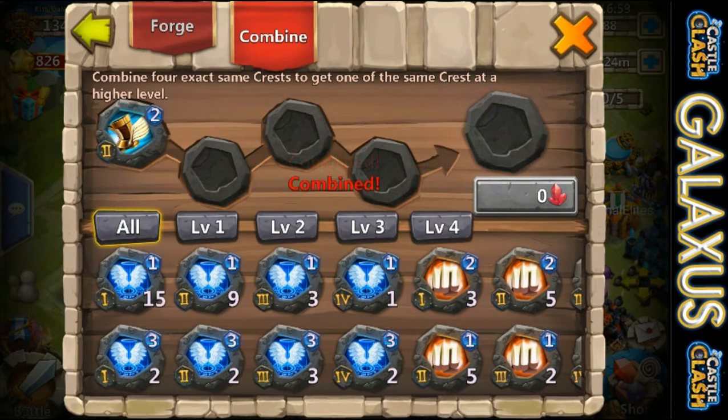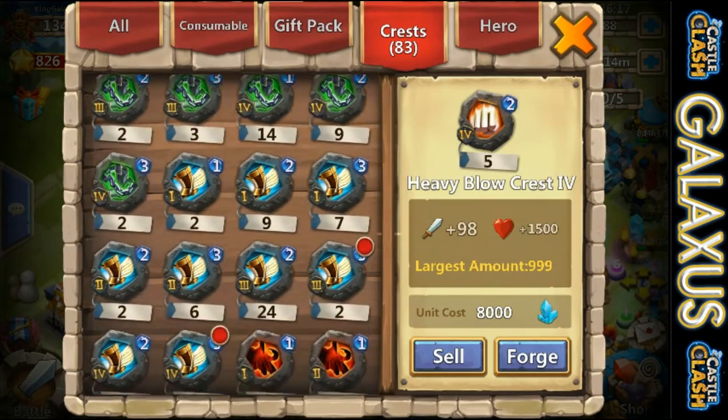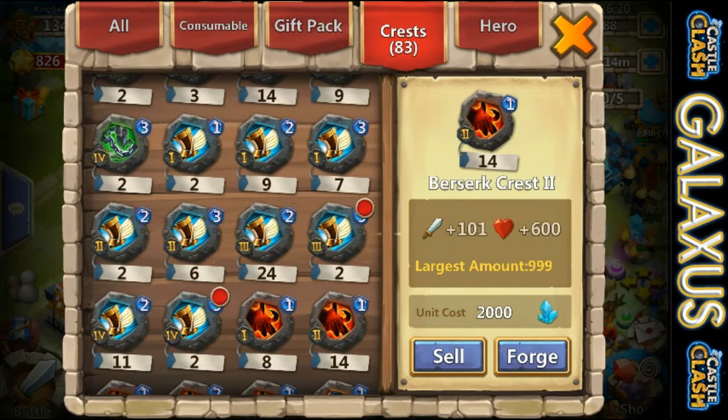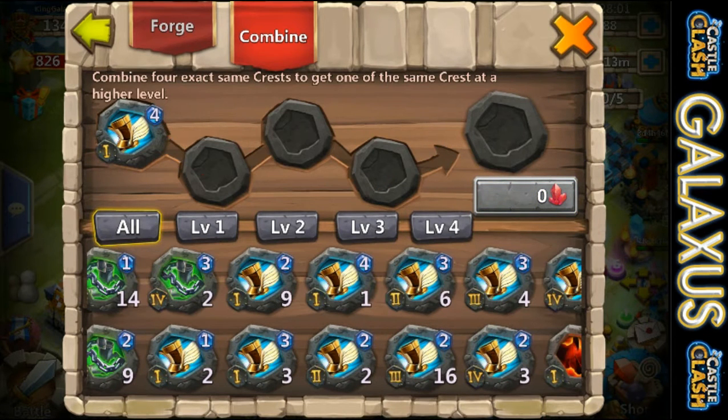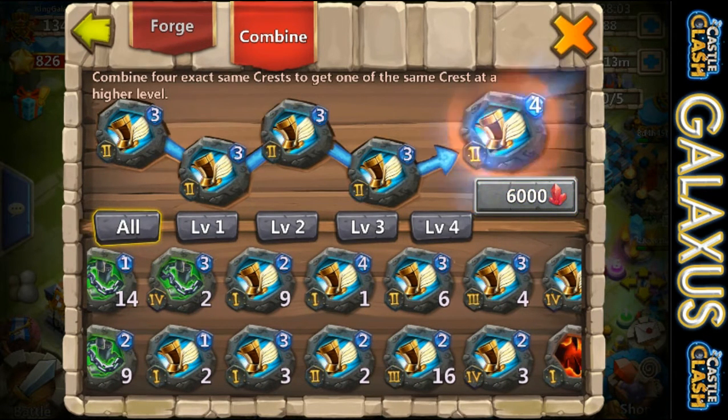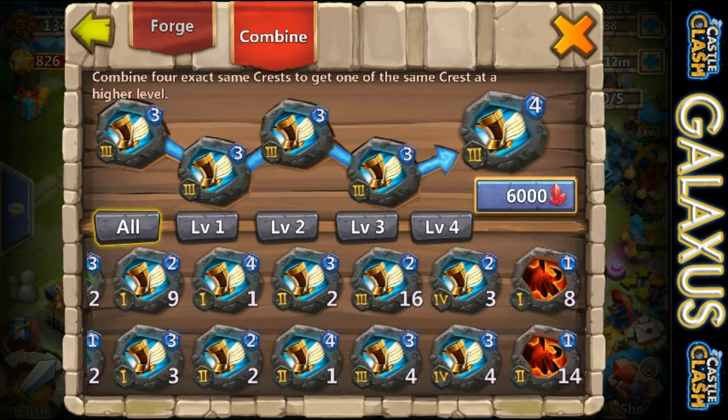I spent about 50,000 — maybe close to 60,000 red crystals to get this done. Some people may judge that, but this is something I wanted to get done. You can see it now takes 6,000 to combine four level three crests to make one level four.